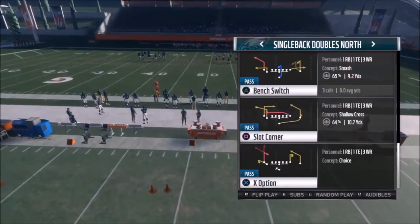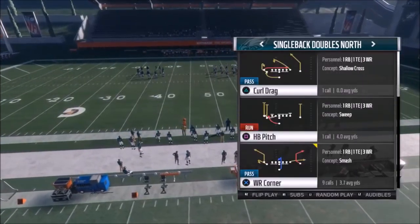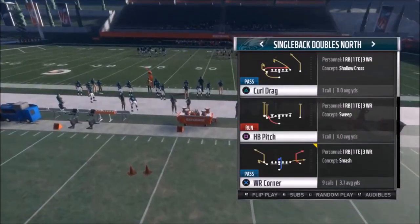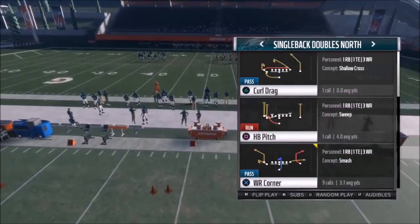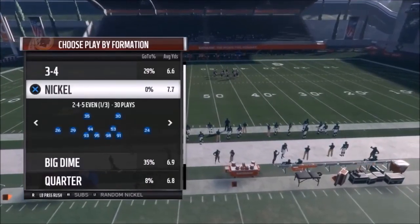Let's get into part three — these are some more precision-type pass plays, more specifically the wide receiver corner. This one right here is definitely one of my favorite and extremely cheesy plays. I've put variations of this out in the past, but this play right here is just so easy, one of the easiest setups, and it's in this formation as well.